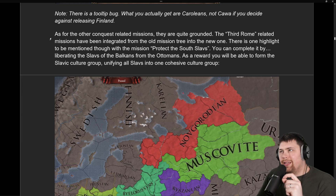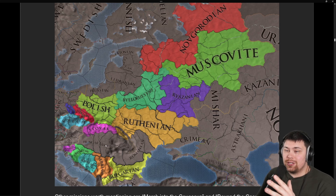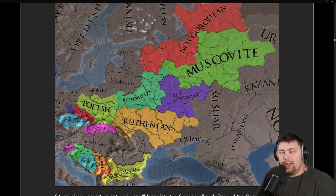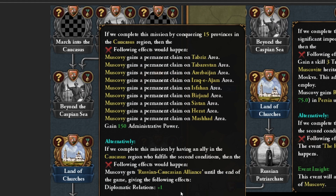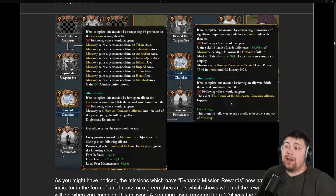It looks like you're going to be able to protect the South Slavs and unite them into one big culture group, giving you a reason to head into the Balkans and get them accepted for free at Empire Rank. Pushing into the Caucasus gives you a ton of claims, while pushing past the Caspian enables you to boost your economy. If you have an ally out there, you can actually ask them to become your subject.